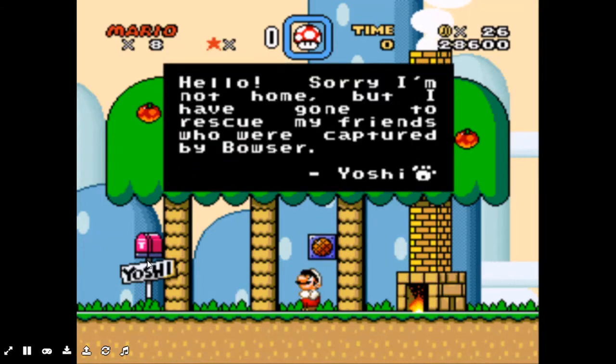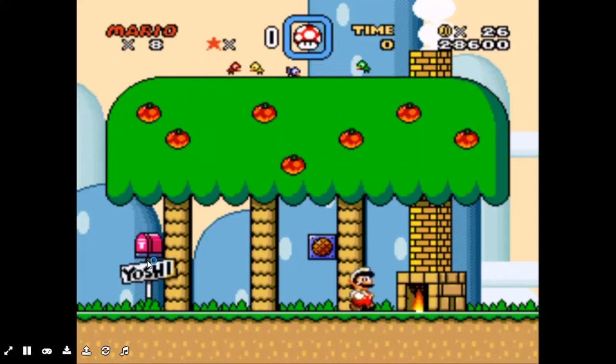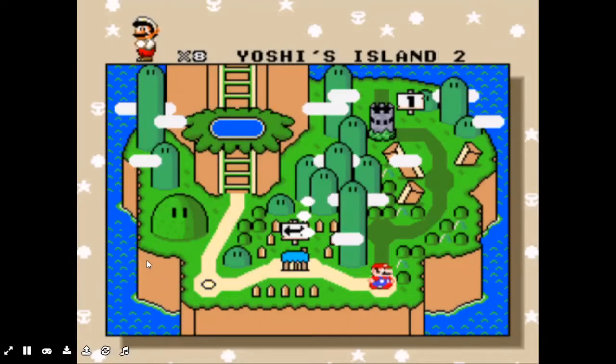What does the speaker say? 'Hello, I am not home. But I have gone to rescue my friends who were captured by Bowser.' Yoshi is one of my favorite characters. Yoshi Island — okay.